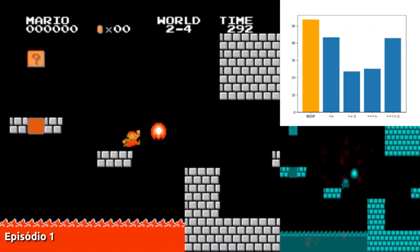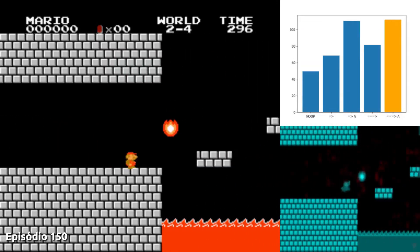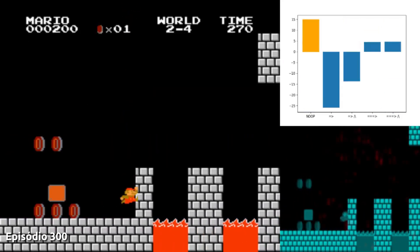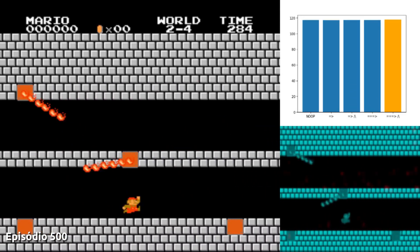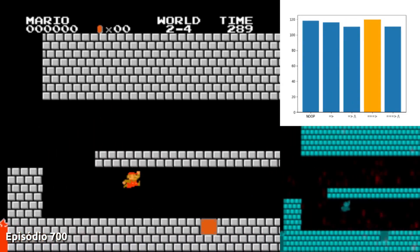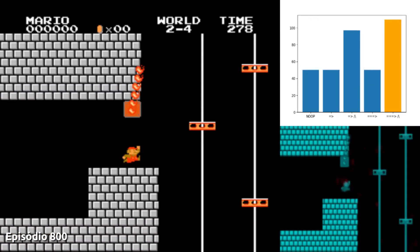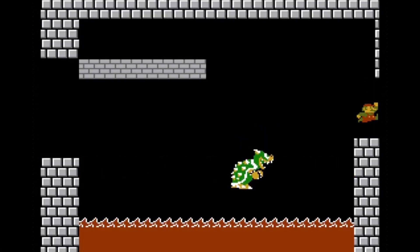Now it's on to level 4, the last in this world. This level takes place in a castle, where we meet Bowser again — actually, it's a fake Bowser. There are 7 in total; the real Bowser only appears in the last level. Bowser, once again, was no match for our agent, who managed to finish the level without too much difficulty.